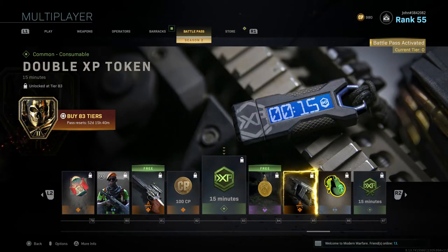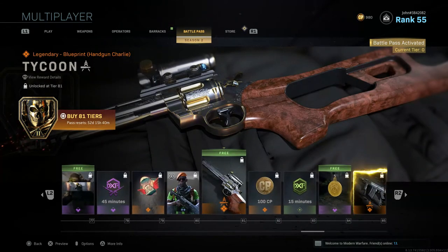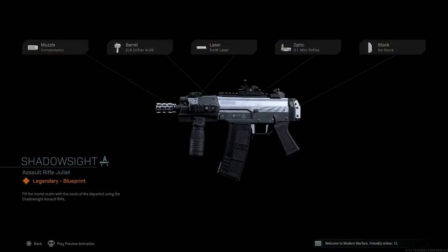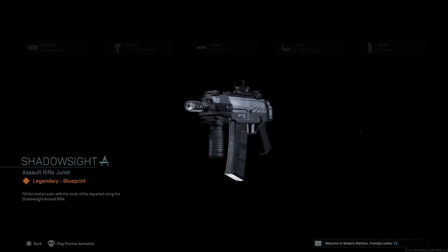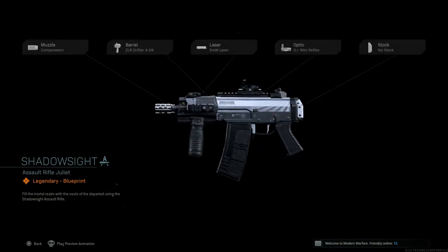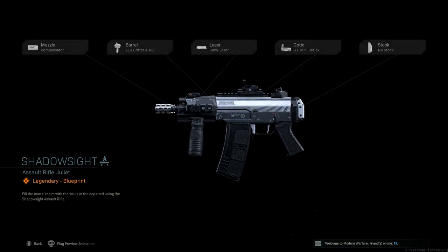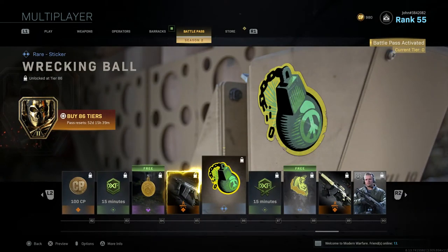Tier 84 gives Lethal Tender, a free weapon charm. The Tycoon blueprint from Tier 81 is also free — no paid battle pass required. Tier 85 gives Shadow Side, a blueprint that somewhat reminds me of the Daemon from Black Ops 4 — might be the Grau 5.56 or another weapon — five attachments with a silver or chrome camo.